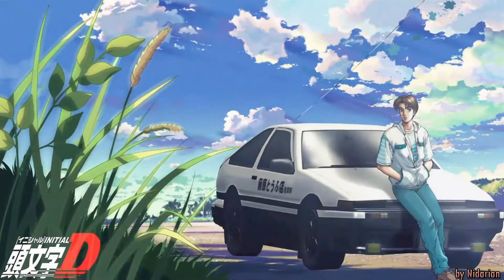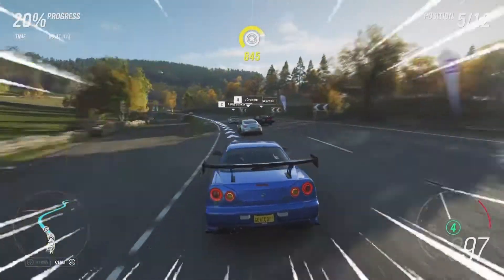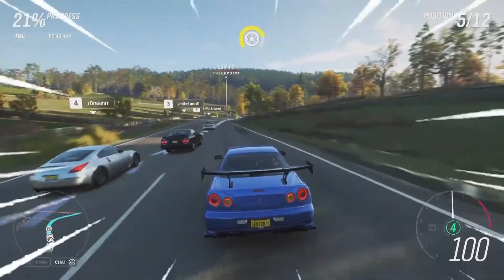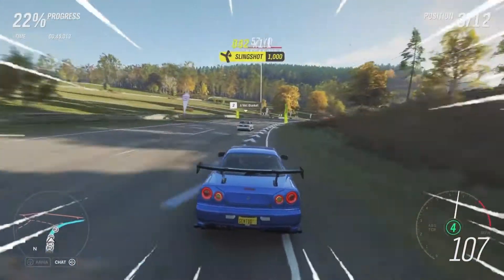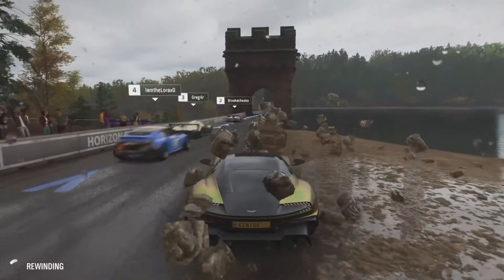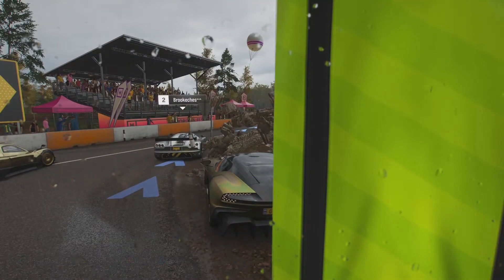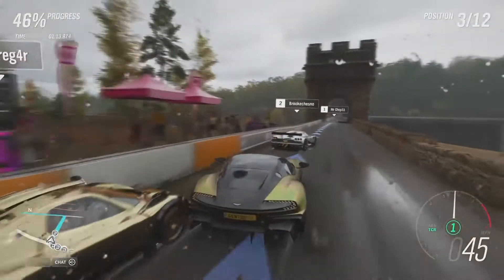I've been watching a lot of Initial D lately — if you don't know what that is, it's a street racing anime — so I pretty much do my best to emulate that and show off my sweet drifting skills whenever I can. However, sometimes my skills aren't as good as I think they are, and thankfully, like most Forza games, this game has the rewind feature so if you crash you can rewind a little bit and pick a better line.